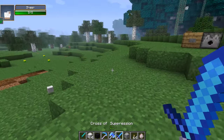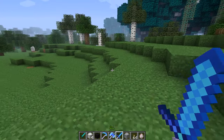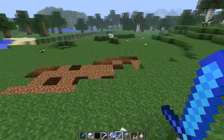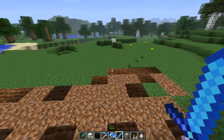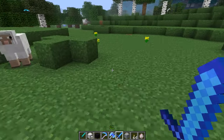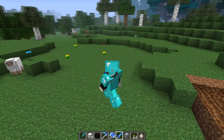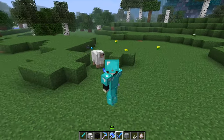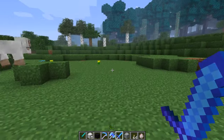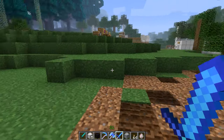We've got the Cross of Suppression, and this one is really awesome. If you hold right click and then press the forward, left, backwards, or right keys, you'll be able to do a quick step. This is going to be really cool in a boss battle - right click and hold right gives a quick step to the right, right click and left gives a quick step to the left. It's going to be very handy for boss battles and just getting out of the way of arrows. Very handy against skeletons.